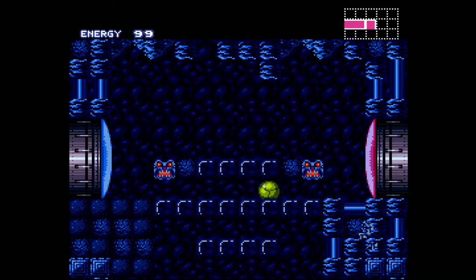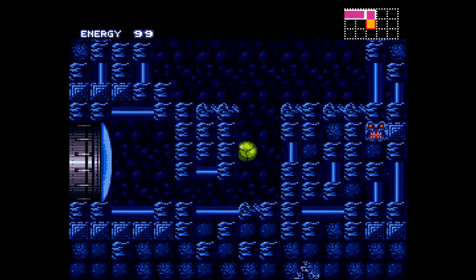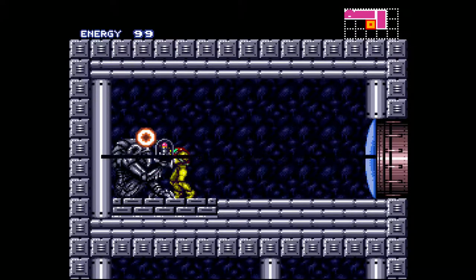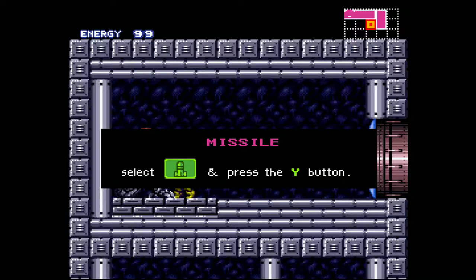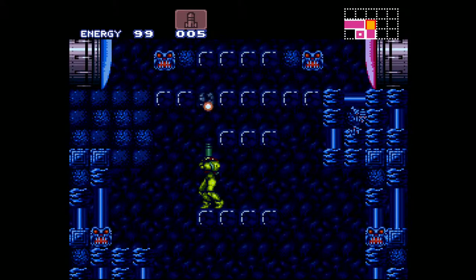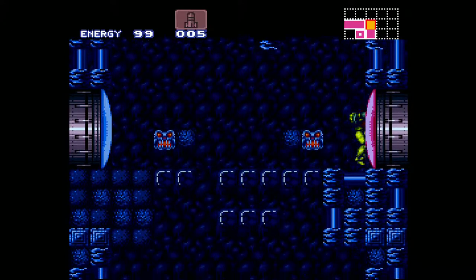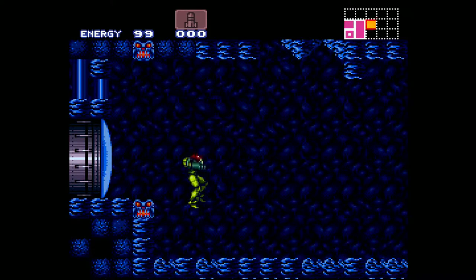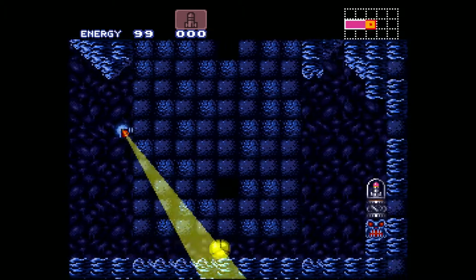So yeah, basically just go down twice and you can roll through things, provided there's a hole to roll through. So here was the missile that we spoiled earlier — trying to keep this a pure experience for you guys. Let's open up this door. Push select. Bam bam bam — five missiles. You open the door.